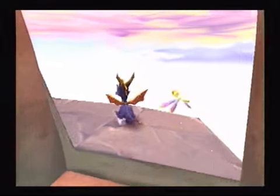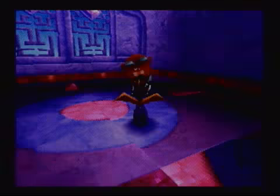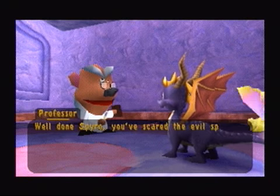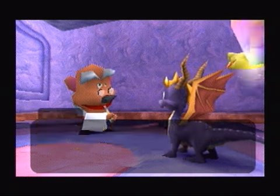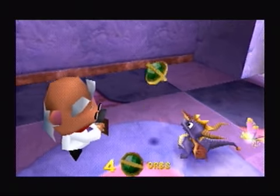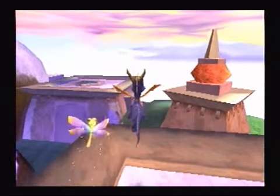Gotta go out through the windows and try not to walk off the edge. 'Well done, Spyro! You've scared the evil spirit away! Why don't you take this? I borrowed it from the temple — they don't need it.' And there's our first orb of the level. We now have five orbs. But as I said, we're still not done yet — we still have one area that we haven't even explored yet.